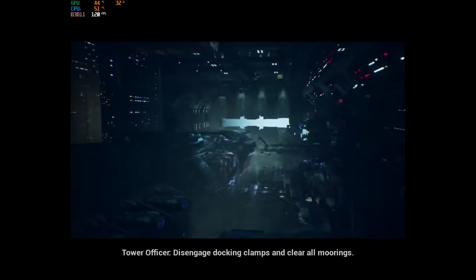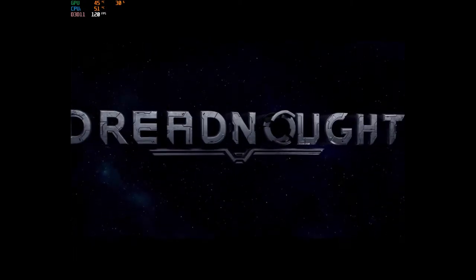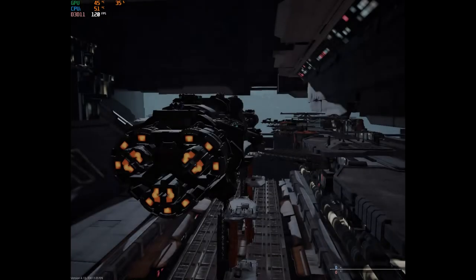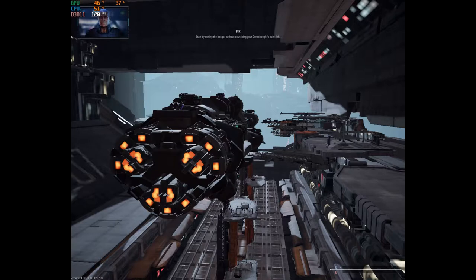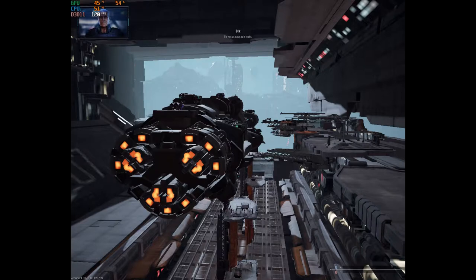Disengage docking clamps. Clear on the bridge. Now take this ship out. Start by exiting the hangar without scratching your Dreadnought's paint job. Think you can pull it off? It's not as easy as it looks.